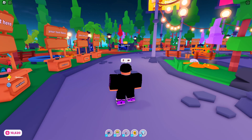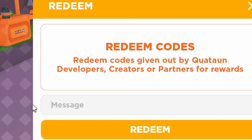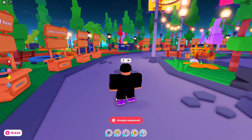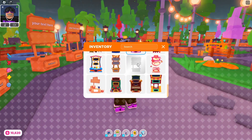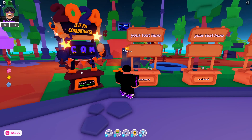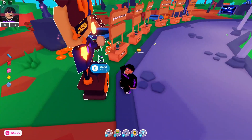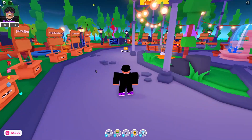Anyway, the next code is 'pd 2024,' which gives you the new year booth. I'm going to show you that too — this code does go away soon, so make sure you claim it before it does. It's a 2024 limited stand, so I recommend getting it because you can flex on people in years to come. It's got stars, balloons, nice colors — pretty cool overall, and it's free.